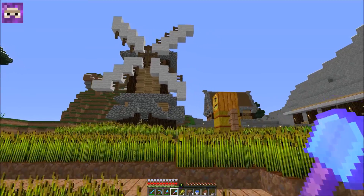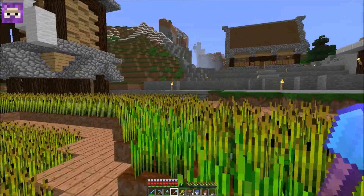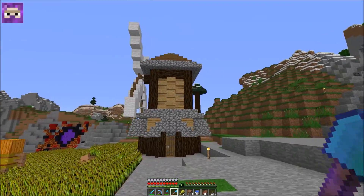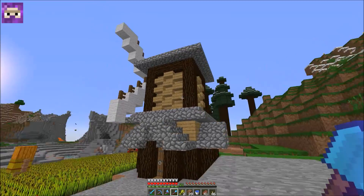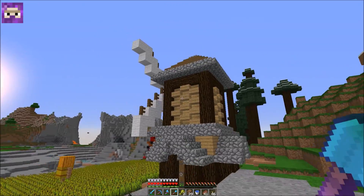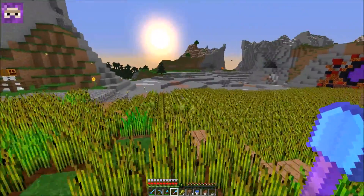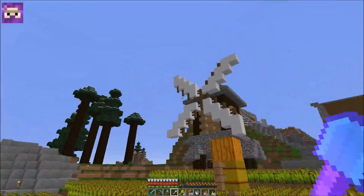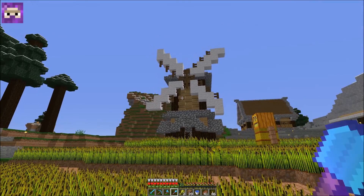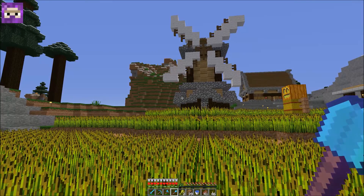All right, we are back with the finished product here. I'm pretty pleased with it — there are some things I might change after looking at it, but I did change the siding. I went ahead and went with the stair pattern that I used on the barn over here, just to add some texture on the side because it was looking pretty flat. Other than that I'm pretty pleased with it — there's always things you could change to make it better. I'm still developing my own build style, but for now I think that's a pretty good windmill.